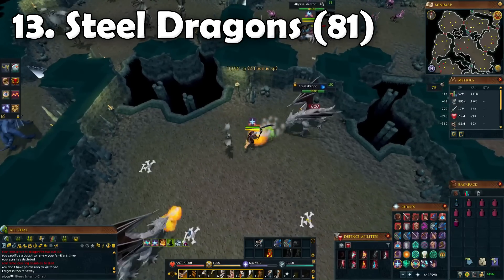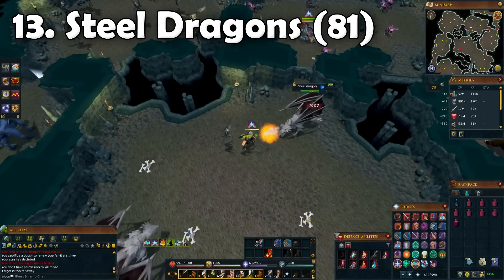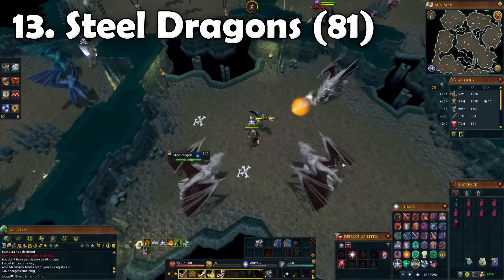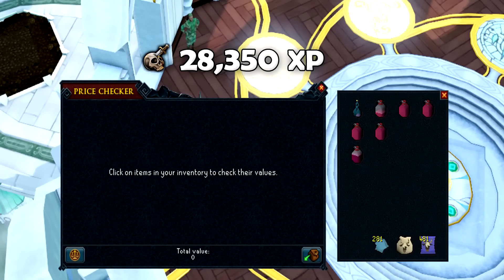Another less exciting task coming your way - Steel Dragons at task number 13. Once again didn't end up picking up anything from this task because it's really not worth it. We got around 28,000 XP.